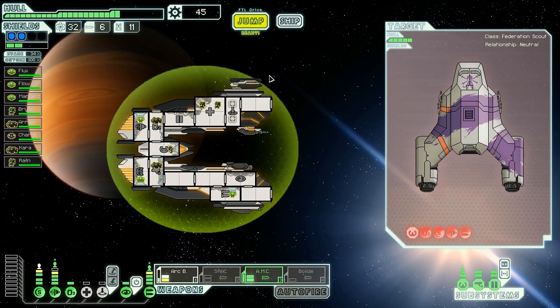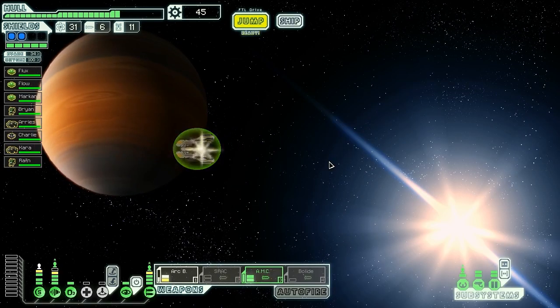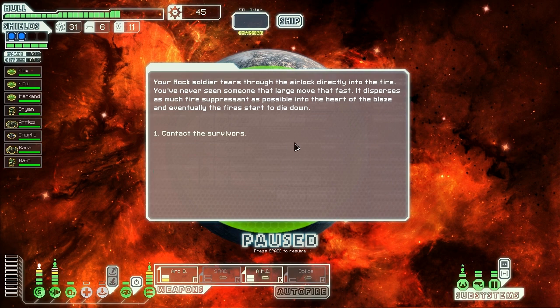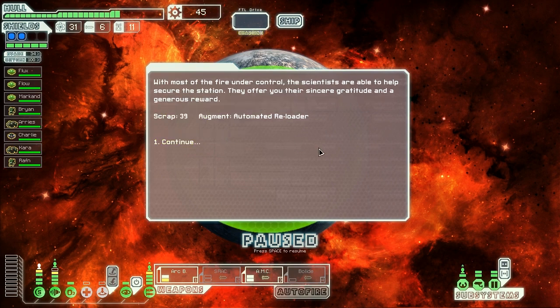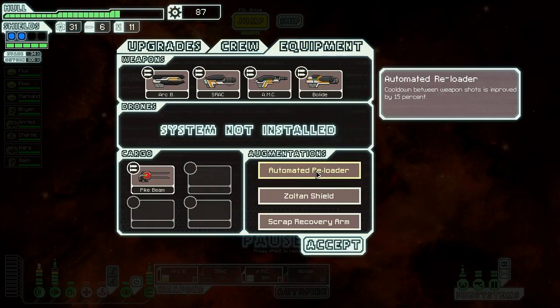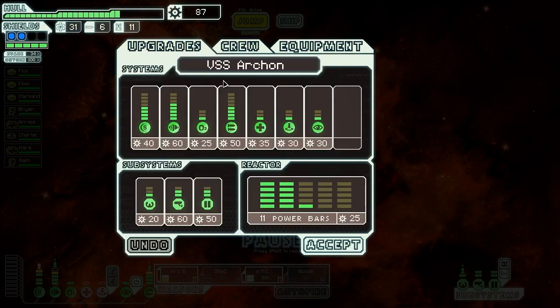But we're running fairly low on missiles - if we don't find a non-missile weapon to get rid of enemy shields, we'll be hard-pressed to continue. We check out the next distress beacon and find a small research station where a laboratory fire has gotten out of control, threatening to destroy the entire station - their fire suppression system is no longer responding. The obvious choice is to send our Rock crew member in. Our Rock soldier tears through the airlock directly into the fire, dispersing fire suppressant into the heart of the blaze until the fires start to die down. The scientists thank us with a generous reward of 39 scrap and an automated reloader, which turns into 42 scrap thanks to our scrap recovery arm. That's a really nice augment - we have a pretty good complement of augments all of a sudden.